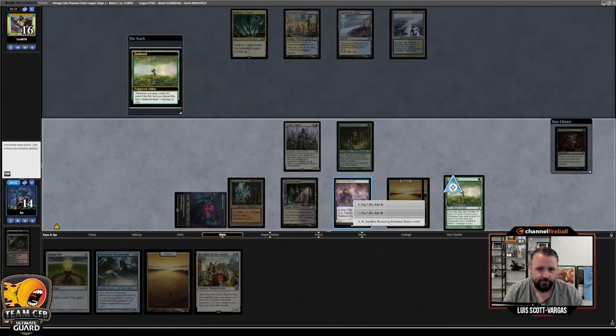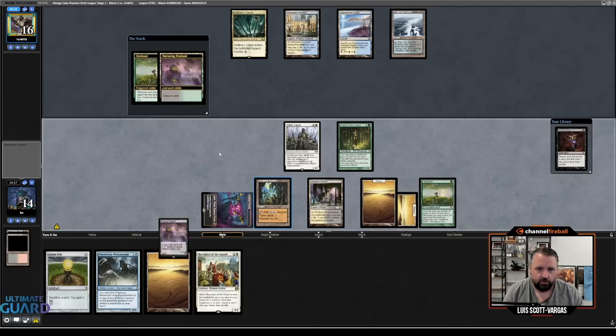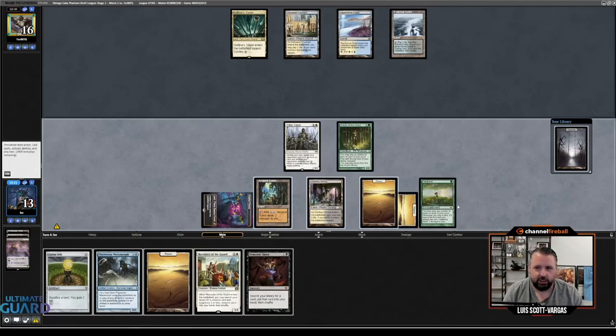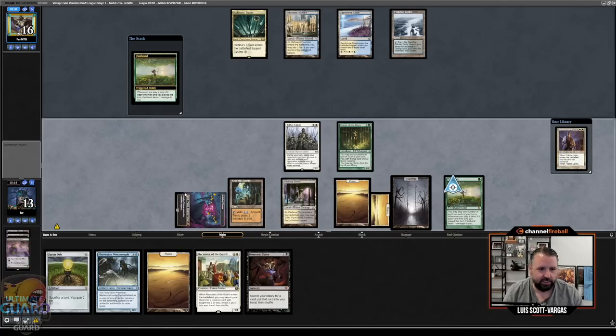Draw. I actually shouldn't have played Fastbond first, funnily enough — because with Oracle out, the second land drop doesn't cause you damage, but with Fastbond out, it does.